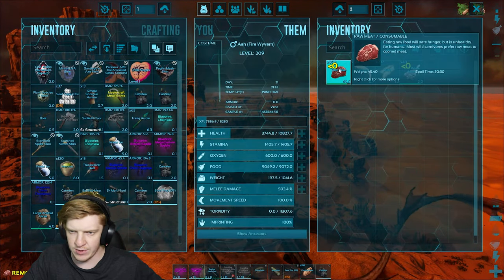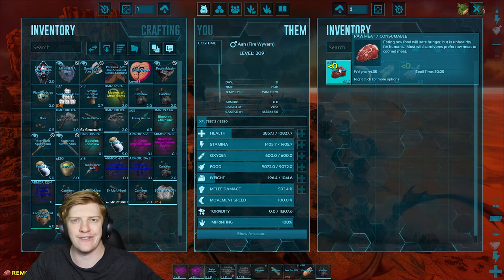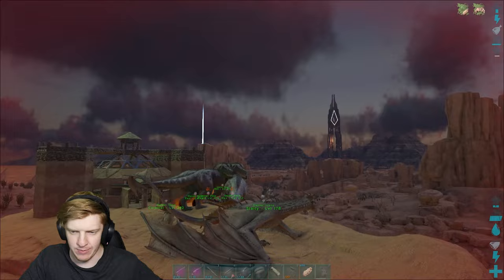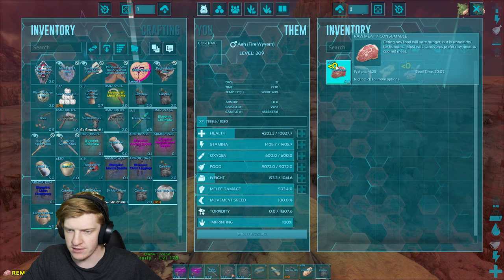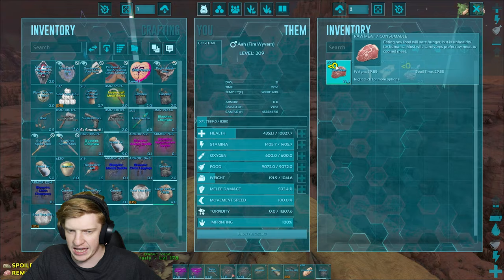Let's get some healing done. I'm gonna do this for a bit, get to about 5k health alpha, and then we're gonna go out and scorch some things in the desert - make them feel our pain and wrath as we now have the power of a wyvern. It's a bummer the stats are actually pretty abysmal though. The weight is like a thousand without me pushing it up which is nice, but the stam and melee are just sad.